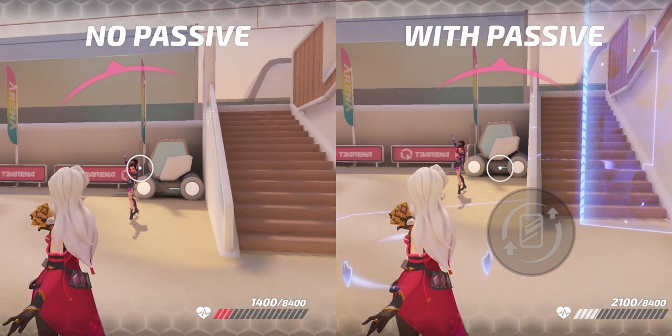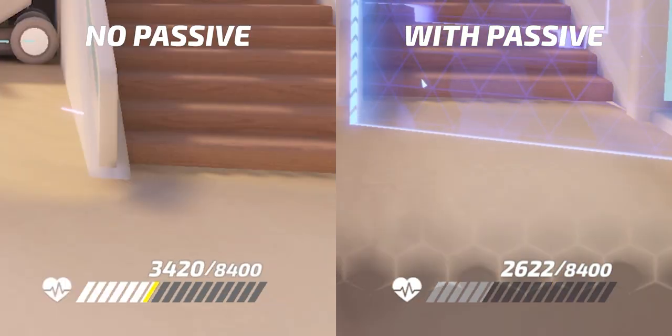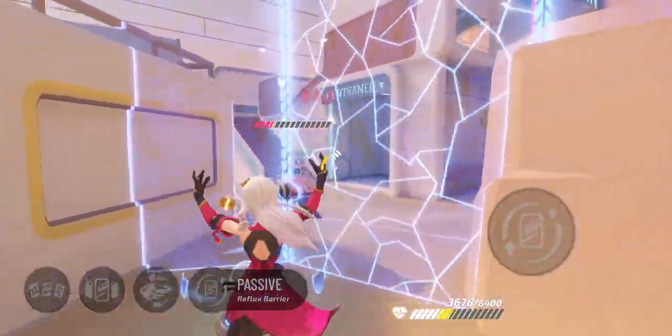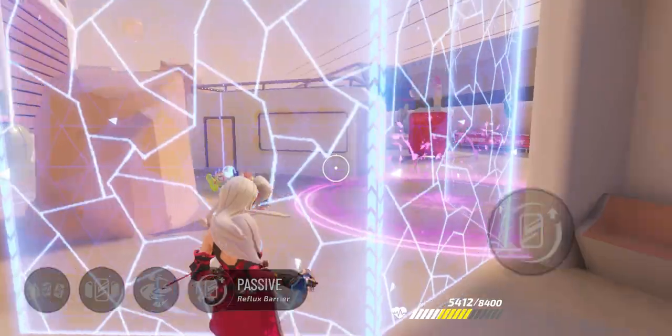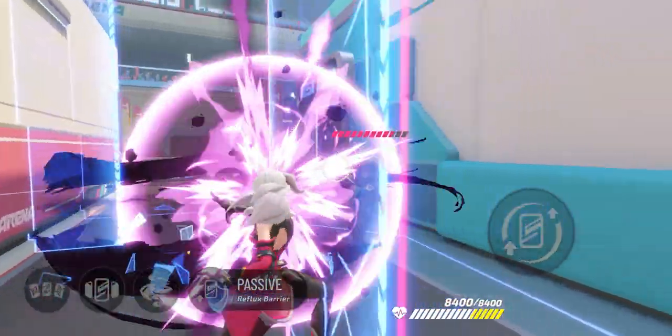With passive ability Reflux Barrier, Ruby gains extra damage mitigation when she's near her Mystic Shields. This enables her to deal melee damage while maneuvering around her shields. Without a doubt, Ruby is the ultimate versatile tank.